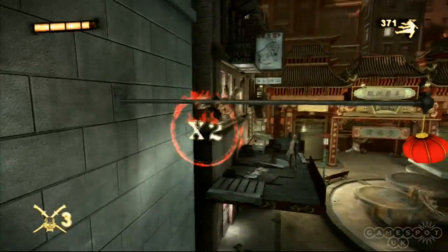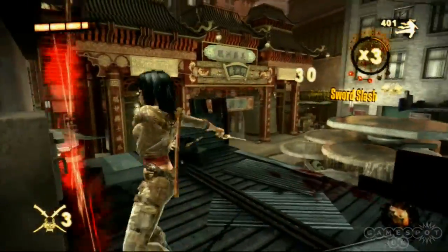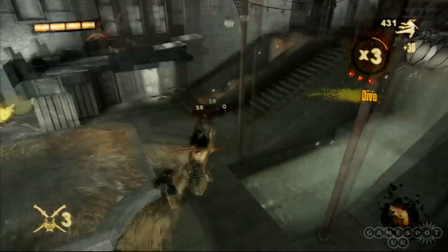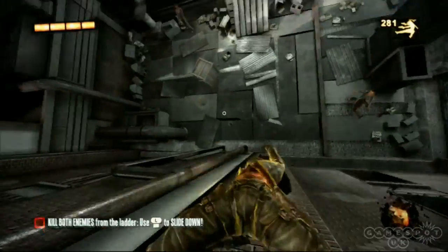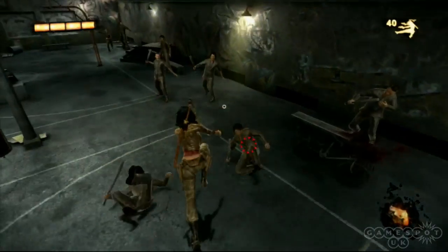You also rack up score multipliers in a similar manner to Bizarre Creation's shoot 'em ups, with increases tied directly to how ridiculous your moves are. Sure, you can just walk around shooting people in the face if you like, but would it not be cooler to do so while sliding head-first down a ladder, or doing an acrobatic clip off a lamppost? We think so.